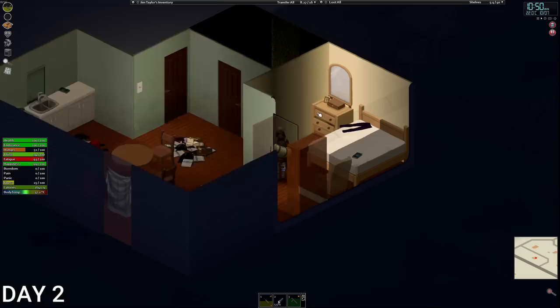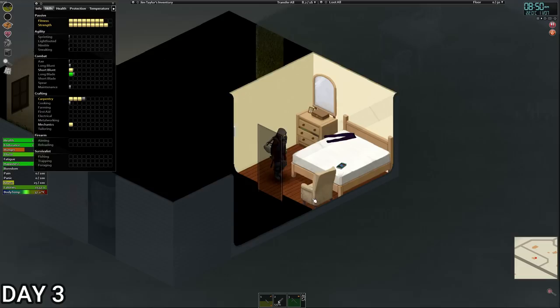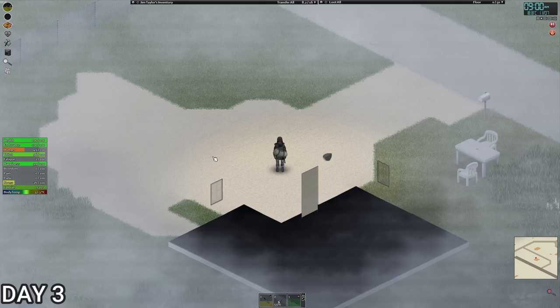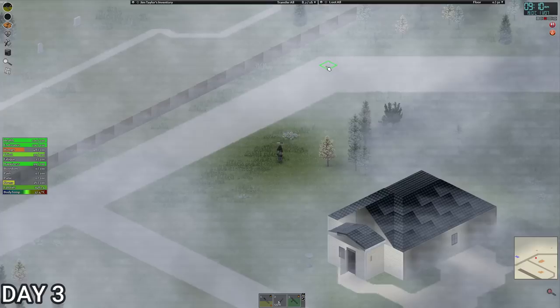It is 10 to 11, we're going to go to bed. Day three - we've awoken. I want to get up to Carpentry 4, which should be easy enough. We don't have a saw though. We need to find some garages. Oh, we got fog - brilliant. We got a garage there and a shed here. The good thing is there probably won't be any zombies around. The shed is open - we got a battery bank here. Let's put this on the map.